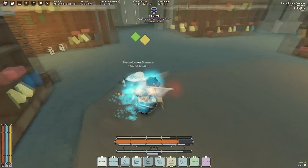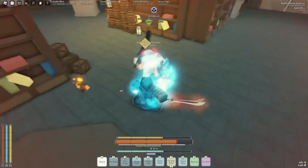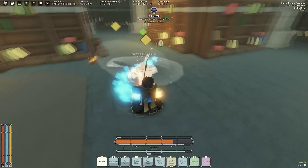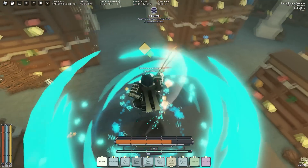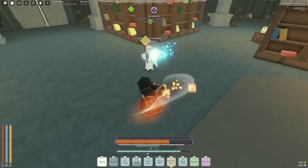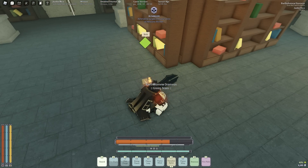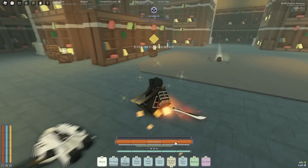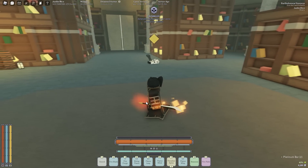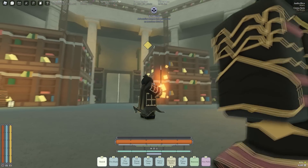Maybe that was just lag — I think it was just lag. I would have heard it otherwise. He actually parried that — unfortunate. I thought they fixed that. Look at my HP — how did I lose so much? It's probably because of my burning talents. The more damage I do, the more burn damage I take, which is kind of annoying with this build. But the damage output and combos are just incredible, so it makes up for it.